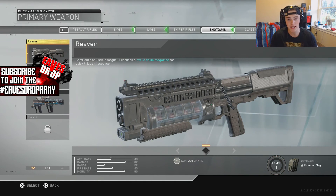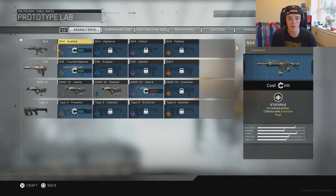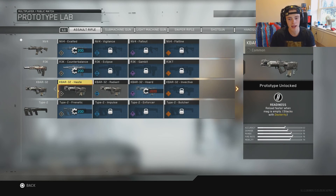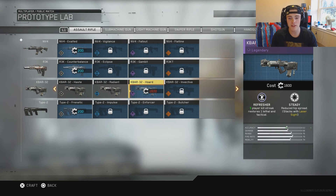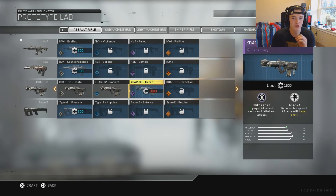So you guys didn't know there's all of these base weapons that you can find just by playing the game. But there's also a ton of these variants of weapons that you can actually earn by using salvage. I bought the Ka-Bar Haste and the Ka-Bar Radiant. Now I'm saving up for the Ka-Bar Horde which is 1,600 salvage. So I don't know how much the epics are gonna cost, but today we're gonna be going through some of the craziest epics.